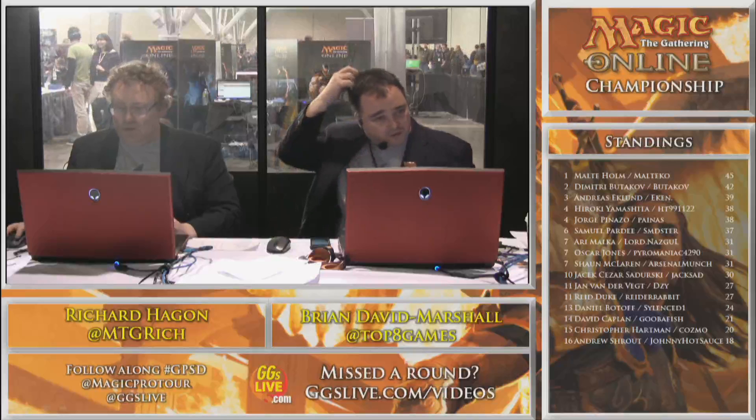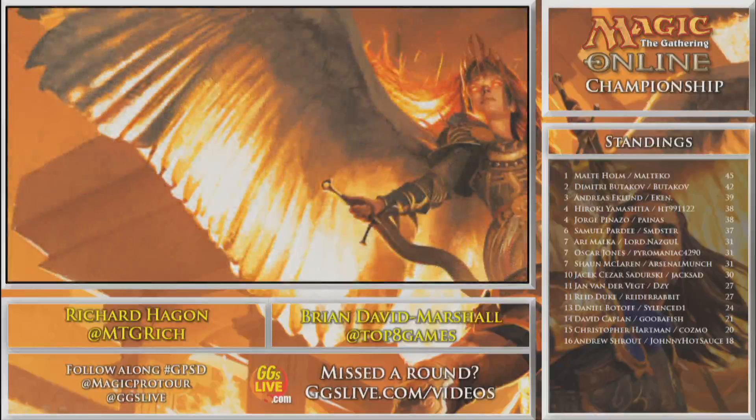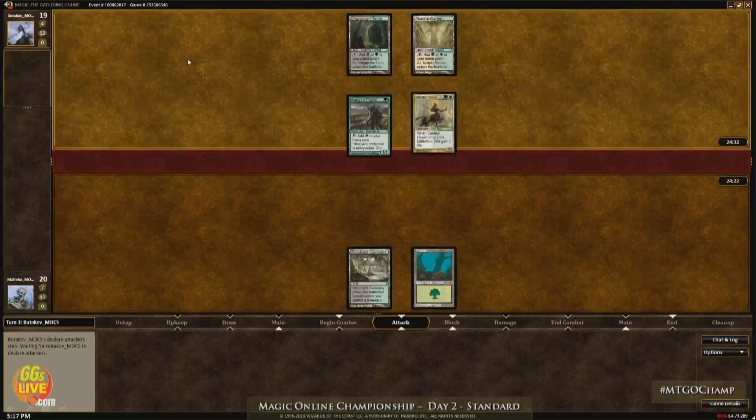Overgrown Tomb, and Budikov has done the same thing. Budikov has Avacyn's Pilgrim. We're live with the final, and it's going to turn into a turn two Centaur Healer. Malteco has no turn two play, so Budikov with the early advantage.